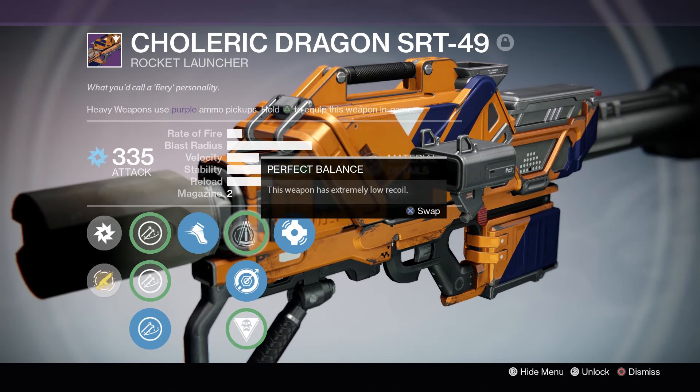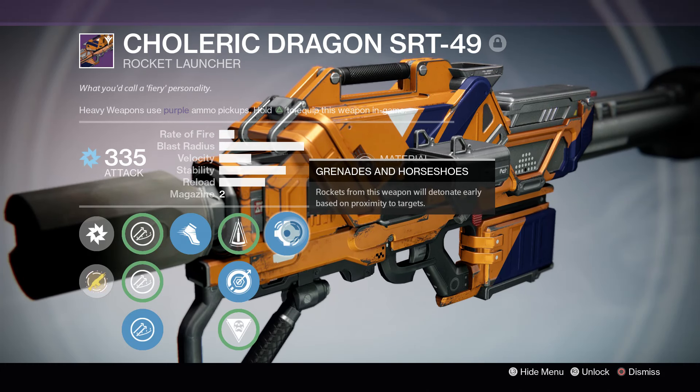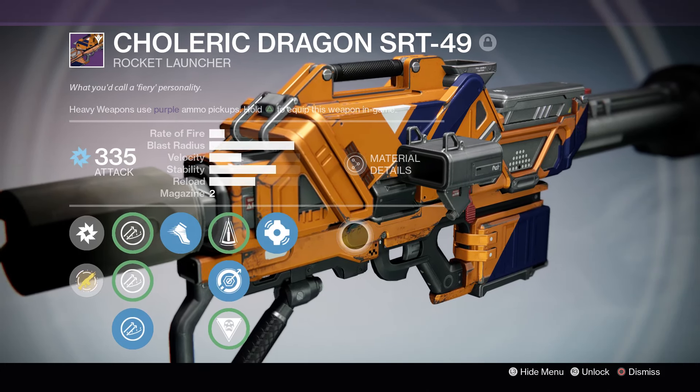I go with single point sling. There's no real need for perfect balance on a rocket launcher. And for the last perk, we have grenades and horseshoes — rockets from this weapon will detonate early based on proximity to targets. Not bad perks on this rocket launcher.